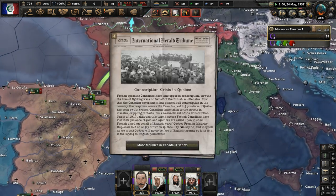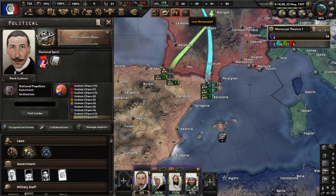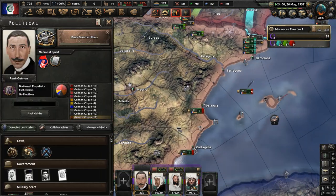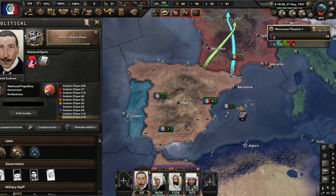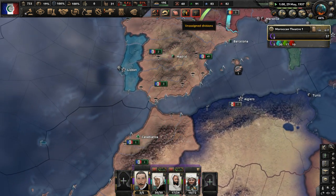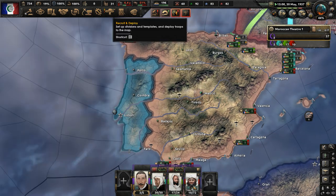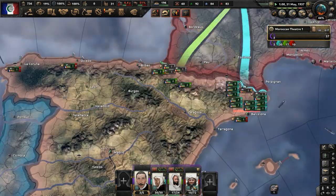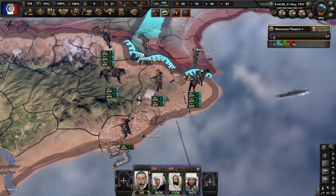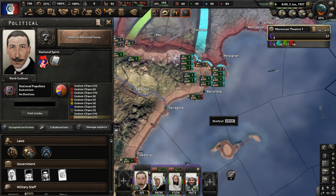There are syndicalist revolutionaries in Switzerland and a conscription crisis in Quebec. 'Much Greater Plans' will be done shortly, after which we will complete 'Return to Our Homeland.' I'll show what that means once we're ready. The 1937 Dutch elections have occurred — not really relevant to us, but it's world news. More divisions are ready to deploy, though we'll still have them staged in Morocco. Sweden has joined the Rijkspakt.